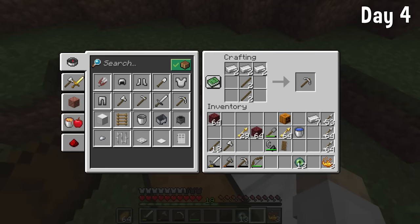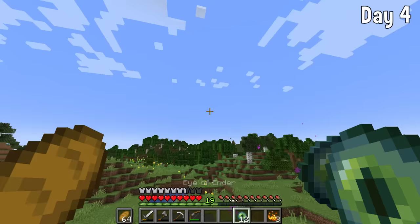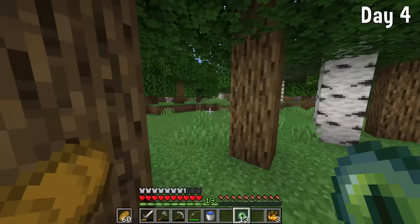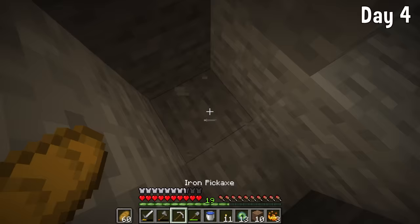I made myself some extra pickaxes, as I wasn't just going to the End to kill the Ender Dragon — I had a purpose there. We set off on our quest to find the End portal, and luck was on my side as none of my pearls broke. I also spotted a baby wolf along the way.